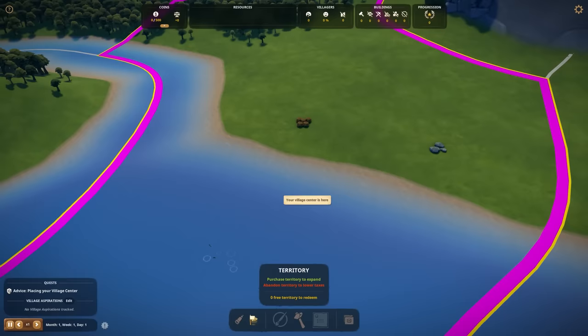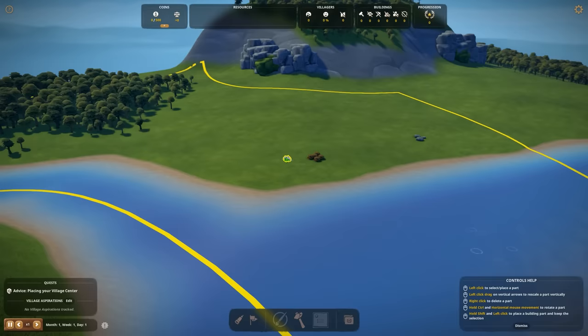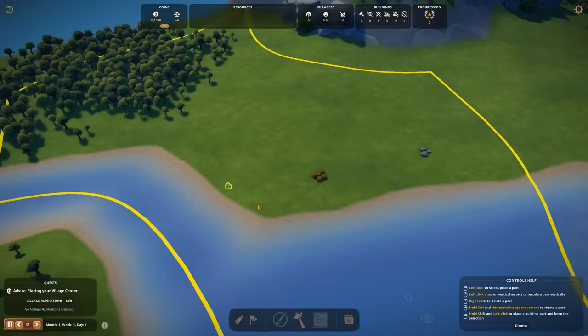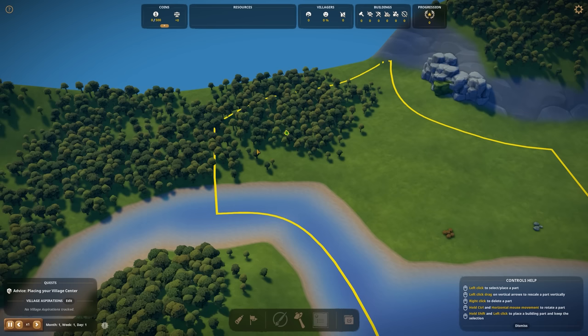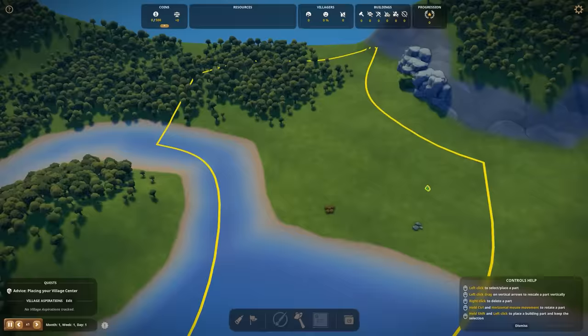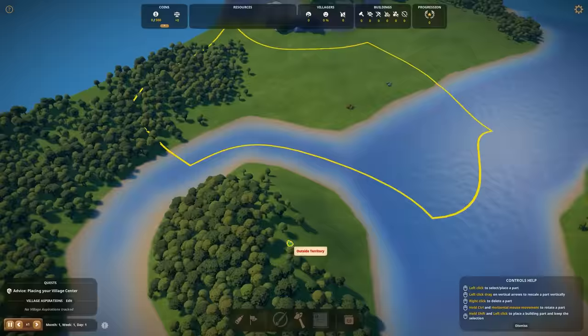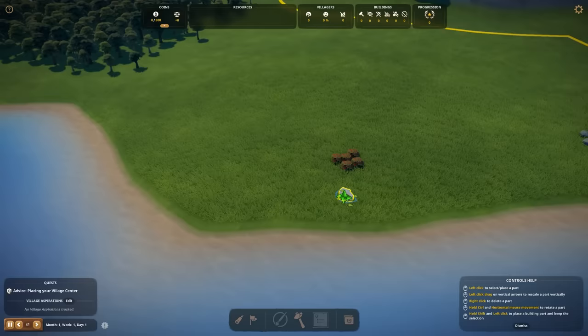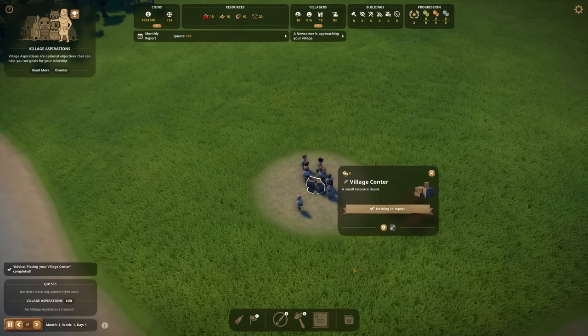We're going to put down a village center, maybe right here in the middle. We can have some houses right over here. Is there more stone on this side or only logs? I'm not entirely sure. I don't see more stones on this side either — that's going to be challenging, but we're going to make this work. We have berries right over here, so let's just place it. Boom — right over here. And now we have some villagers.